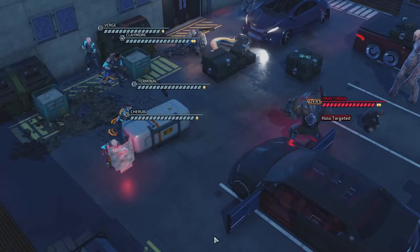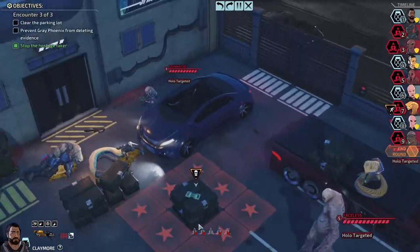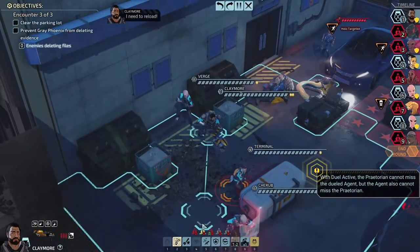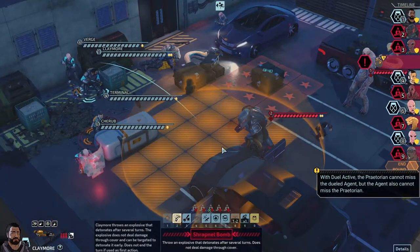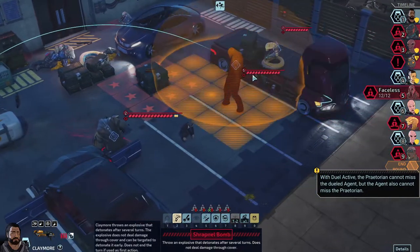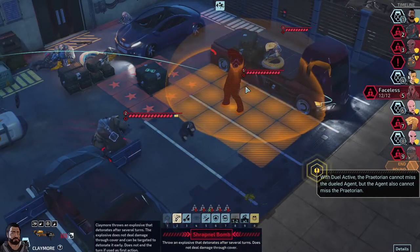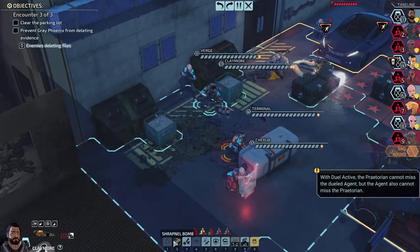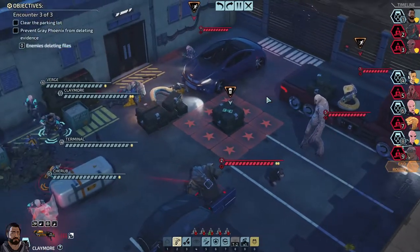We can still get a crit. Duel — I don't know what that means. That's the evidence — don't let them wipe that data. The bomb will go off — where's it at? It's not triggering with the duel active. The Praetorian cannot miss the dueled agent, but the agent also cannot miss the Praetorian. Where is this grenade going to go? It's going to go before both of these two, so I want it to land on both of them.